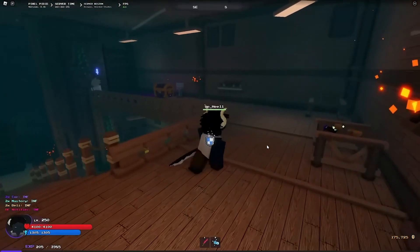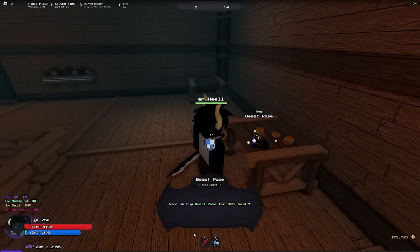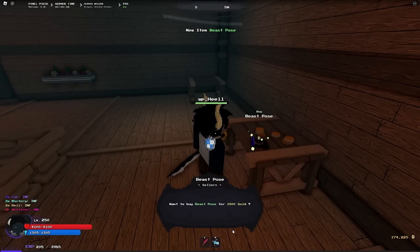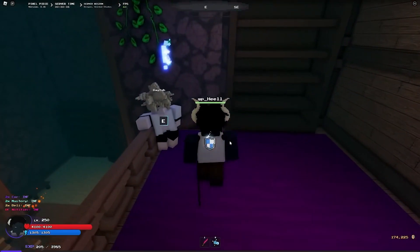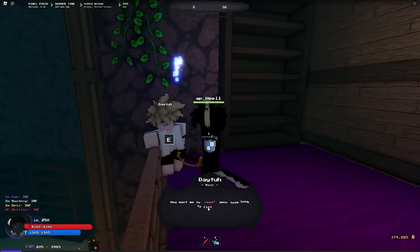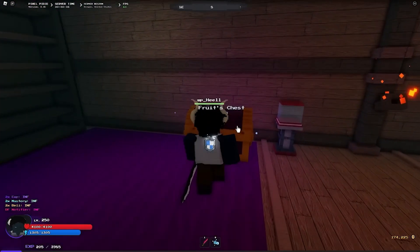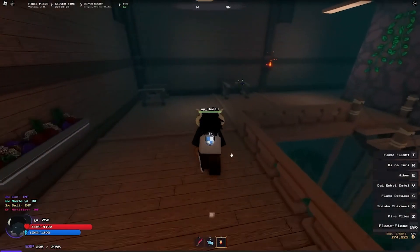Alright, up here all the items are right next to each other, so that's new. You can buy them one by one, and there's a fruit chest right there — no thank you. I like how they split them up into thin categories; it's really unique and cool.